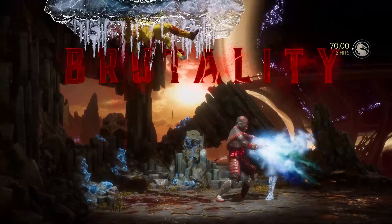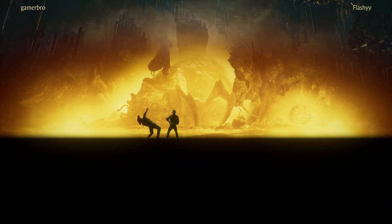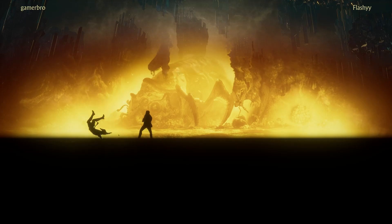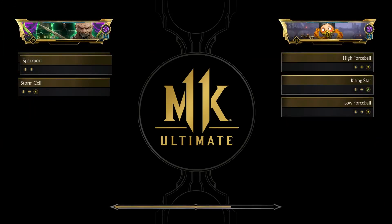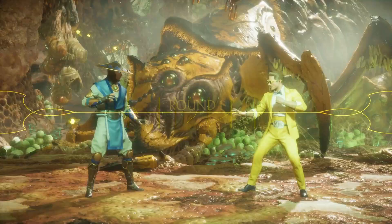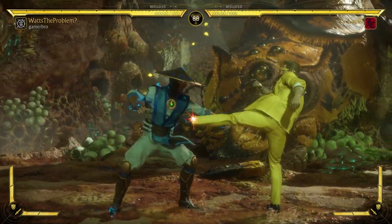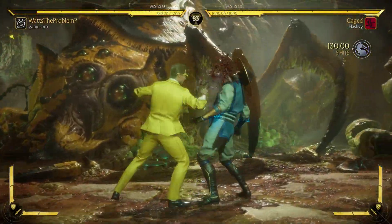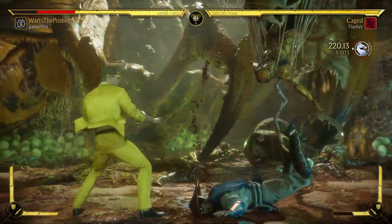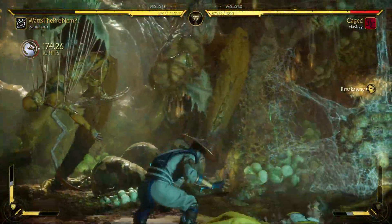Very cool — looks like we got ourselves a Raiden in here! We actually just put out a Raiden video as well. Very happy to see this character, especially after seeing so many Sub-Zeros. It's nice to finally get a Raiden — a character that you really don't play against much. But they're just using regular thunder waves so we've got to watch out for the storm cell mix. Oh wow, that actually worked! He kicks like 12 times. Let's see if they'll teleport — yes! Right into the storm cell — let's break here.